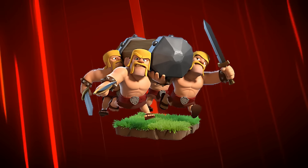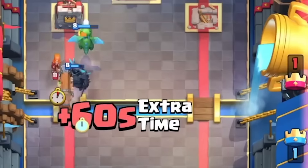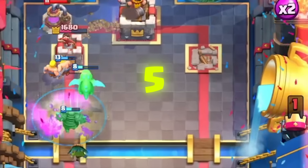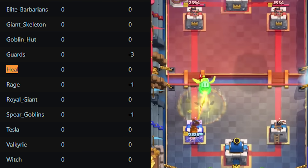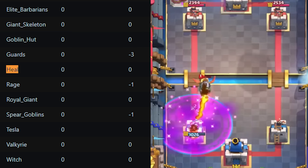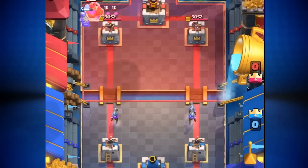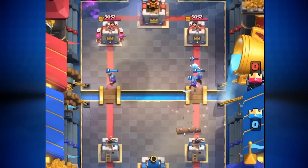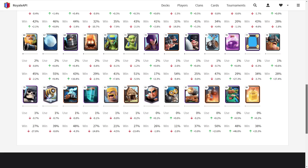If they nerfed the heal spell, they could have diminished its impact with a small adjustment. They were reluctant to nerf the Three Musketeers, as that would also negatively affect the single Musketeer, which was already fairly weak with around 3% usage rate. Ultimately, Supercell decided not to nerf the Three Musketeers. On August 11th, 2017, they nerfed the Battle Ram by increasing its charge time and reduced the heal spell's duration from 3.05 seconds to 2.5, correcting the bug so it pulsed only 5 times. By September, its usage rate had plummeted to 0%.